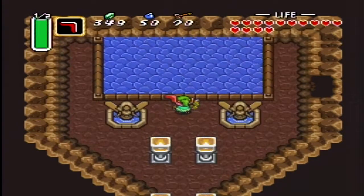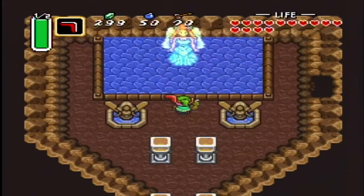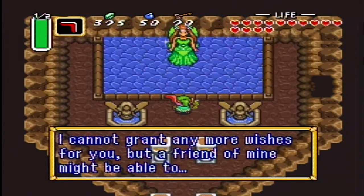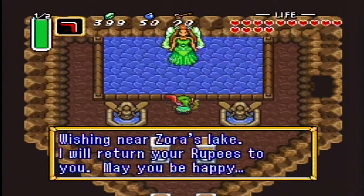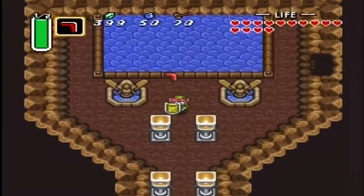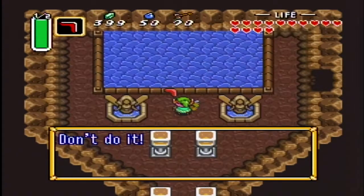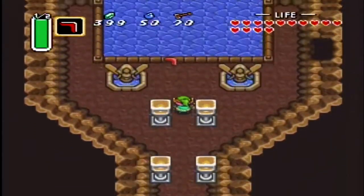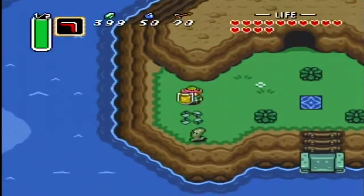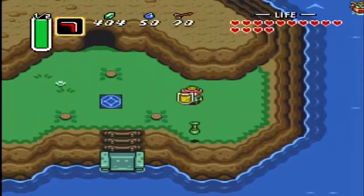I'll have good luck instead — not bad luck. Yes, I got the glitch right! I'm going to carry more bombs. You cannot grant any more wishes but a friend of yours might be able to. Look — a glitch! I can't shoot my boomerang. And once your sword moves, it goes.